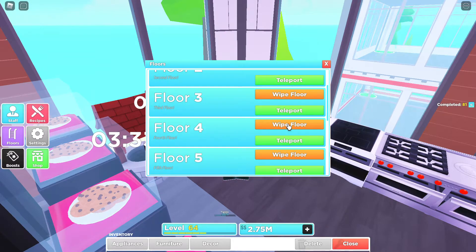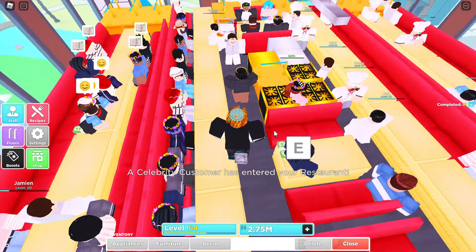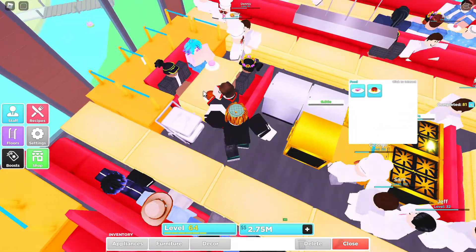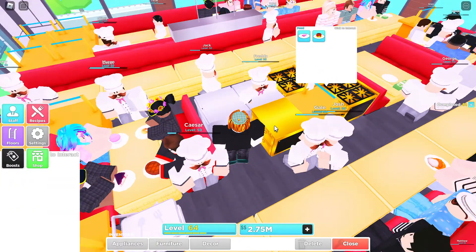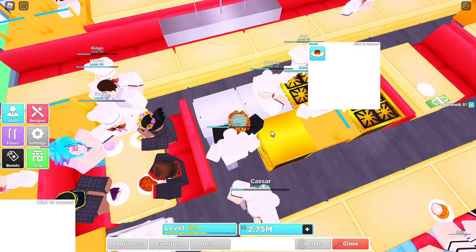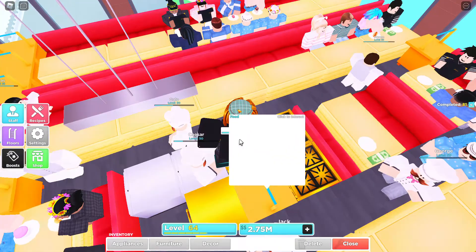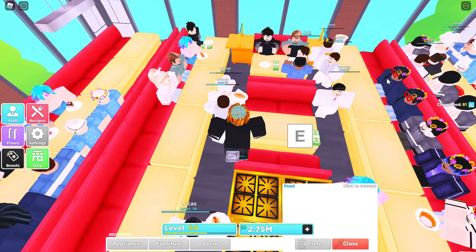Now the third floor — it has the same layout as the first, except there are no gumball machines. Instead there's a silverware tray, one extra order stand, three luxury stores, and two stainless dishwashers. That's the only difference between this floor and that one.